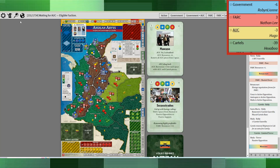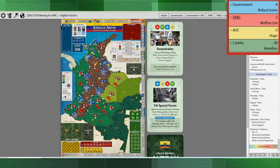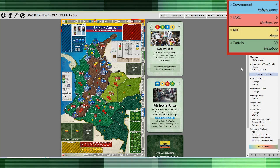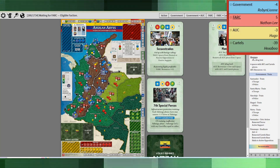Next up we have Mancuso, which is an interesting event. The AUC certainly doesn't want this to happen. So the AUC took the shaded event, which adds resources for each space where there's a mix of AUC and cartel pieces. That actually worked out really well — 12 resources for the AUC. They're rolling in it.